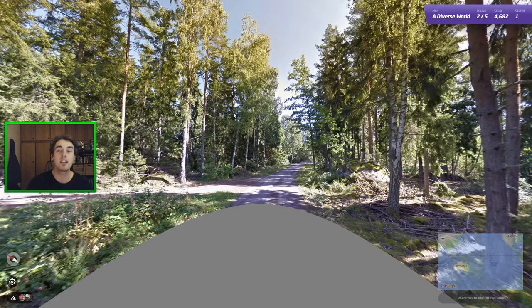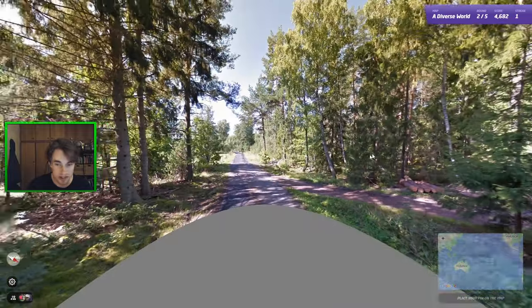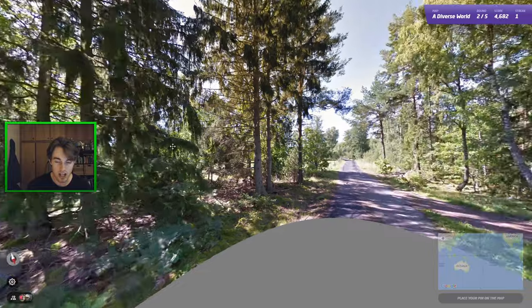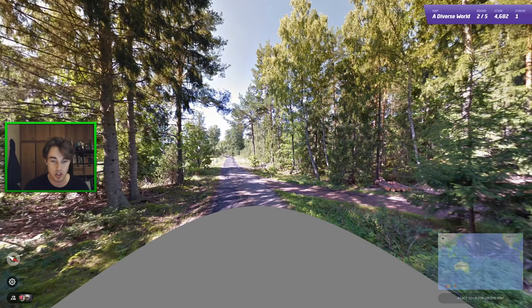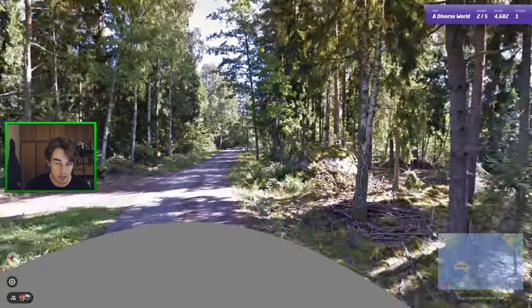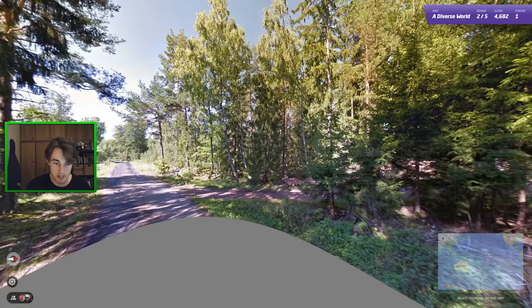So let's continue on to the next one here, which is looking a little bit more challenging. Let's take a look around here — no Google car to help us out this time, which is good. We are in a forest. A big part of rounds like this is just going to be to try and determine what kind of forest this is, how cold it is, what part of the world we think it's actually going to be. It is kind of difficult to describe why, but I do think this is Europe. So let's run through why this might be Europe.